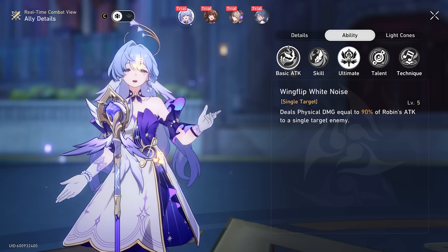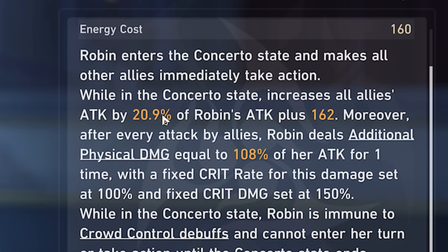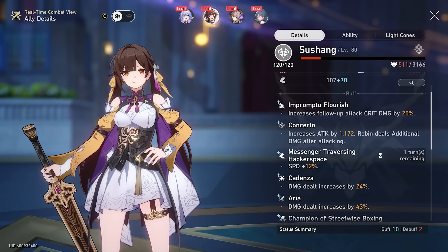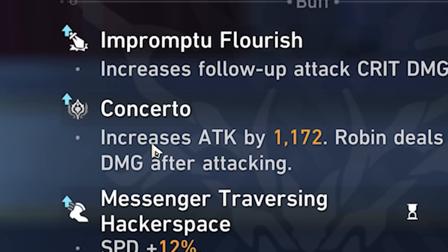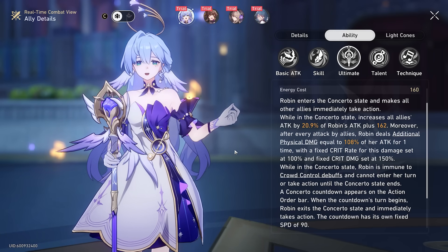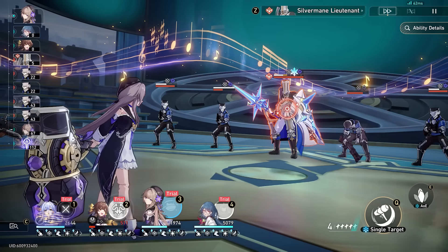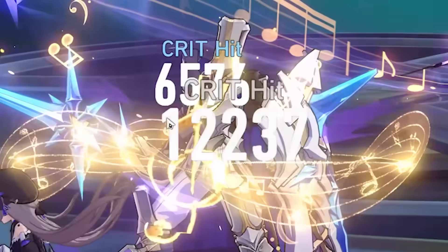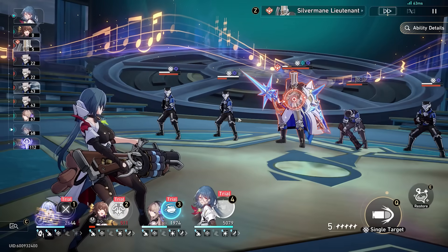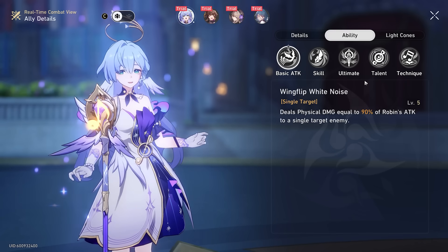What does her ultimate do for us other than those amazing vocals? Well, it increases all our allies' attack. We can see here that Xu Shang gets an additional 1.1k attack, which is a lot. But not only that, whenever any of our allies attack — for example, a Hurta — we're going to deal additional physical damage with our attack. We not only did a cryo hit with Hurta, we also did a physical hit. That is because of Robin's ultimate.